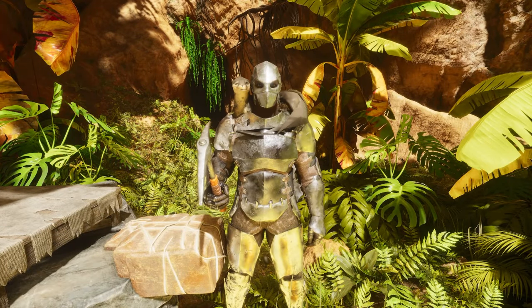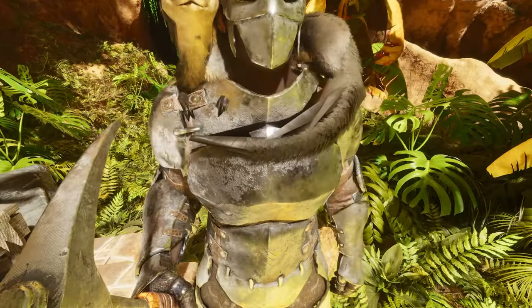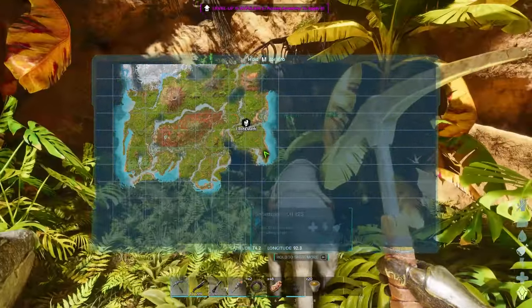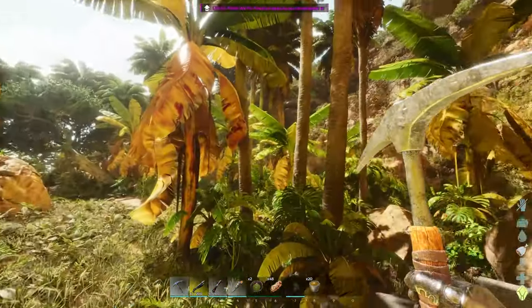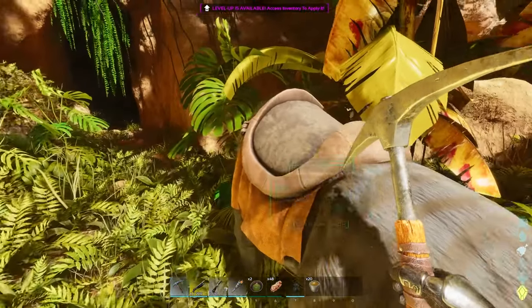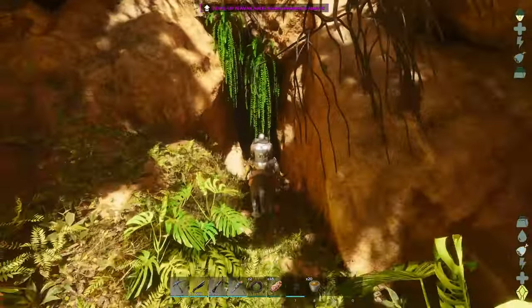The Artifact of the Massive — the third trophy you will need for the Broodmother. Here I am with my weird-looking otter. You found this one by looking at about the centre for coordinates 92. It is hidden in this little outcove area. Now this is the lava cave, so this is one of the more difficult ones. Let's get straight into it.